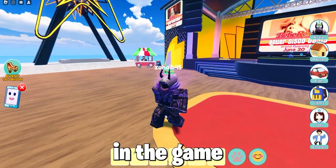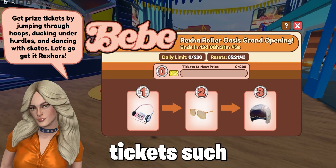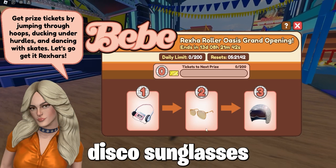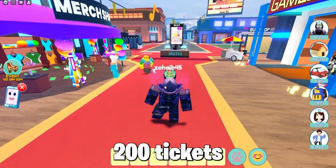Now we are in the game, and as you can see, you have 14 days to get these free limited time event items. To get them, you will need tickets: 200 tickets for the pink cassette player, 400 tickets for the disco sunglasses, and 800 for the disco ball helmet. Sadly, you can only get 200 tickets per day.